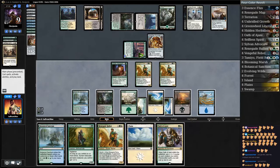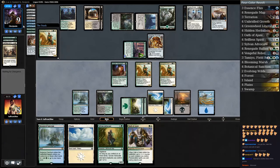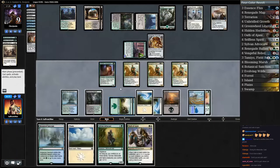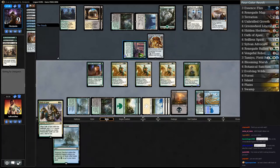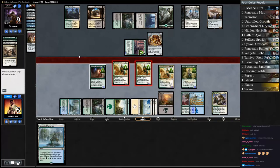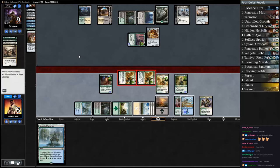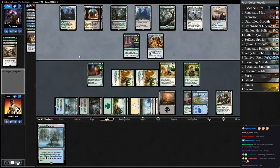That's a Plains. Renegade Rallier, get back Unbridled Growth, put it on our Island. Play Sylvan Advocate, play a Plains, play Oath of Ajani to pump up the team, do some attacking. This is so close. Our opponent can block with Heart of Kiran, but we can attack with our two Renegade Ralliers and put our opponent to one or make them trade in their Heart of Kiran.